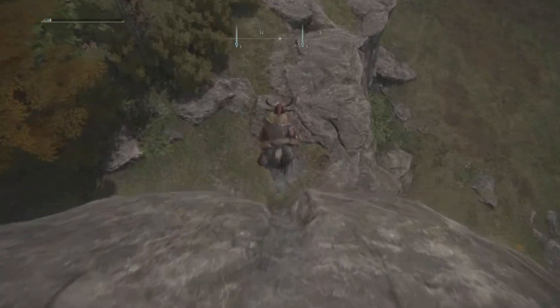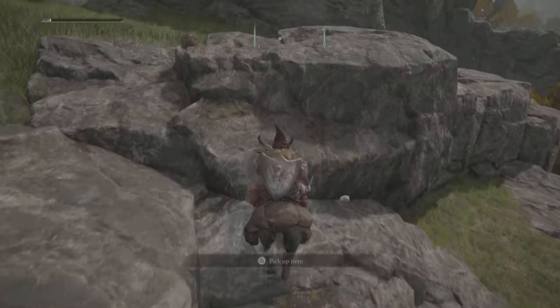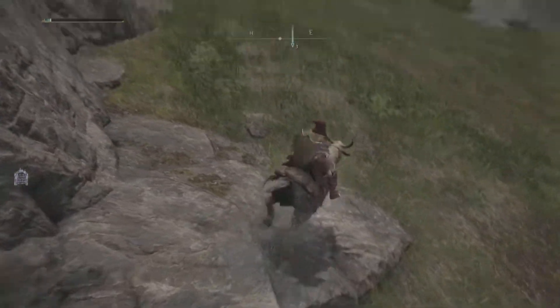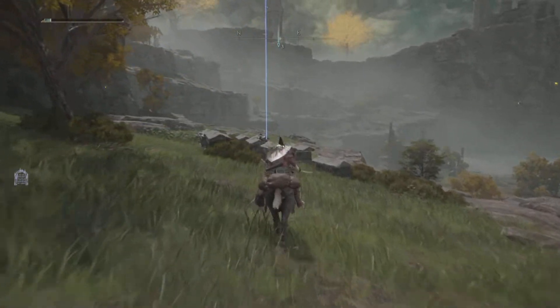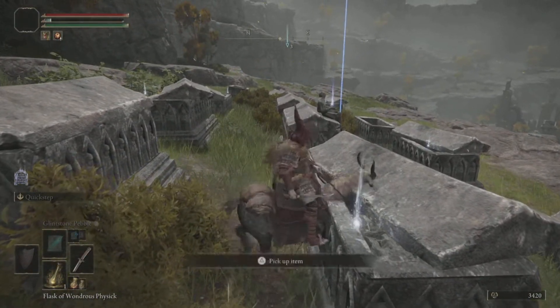You'll probably be up high as you approach, so I'd recommend jumping down with your horse. Look for the cluster of graves together — that is your location for the cookbook. We're going to head over and there he is, that is the chap you want to get the book from, the guy sat on top.